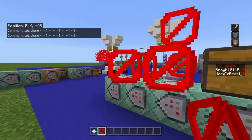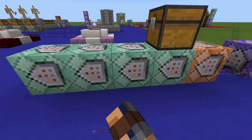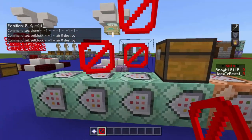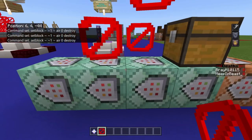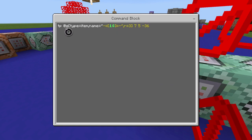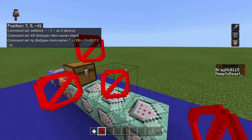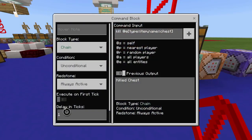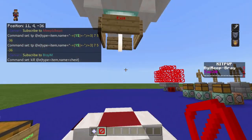The next one is set-blocking that block with air destroy, so it drops the currency just like the other system. Then you're killing the chest item that drops with it. Then you're TPing that item — with a radius of three matching that name — to this location right here, which is where it TPs to. That's chain unconditional always active for every single one, with one tick on the kill and zero for everything else.